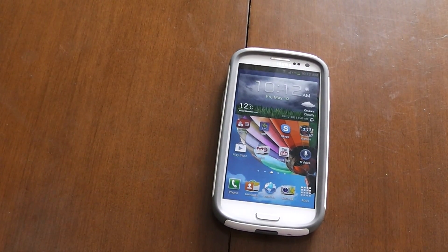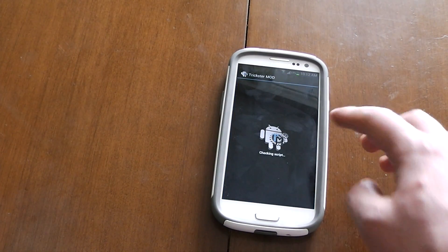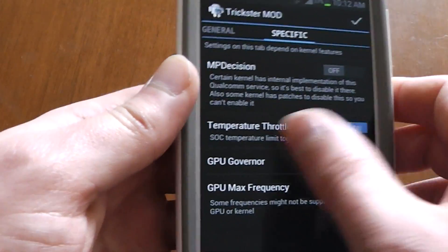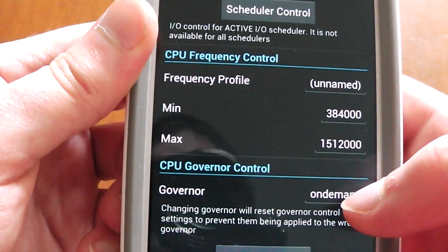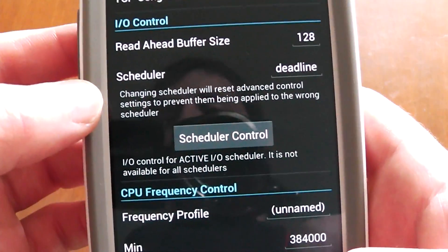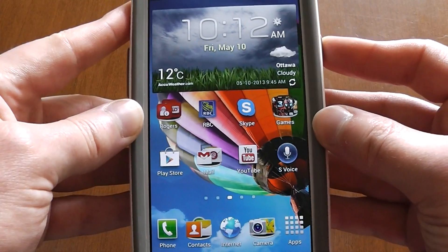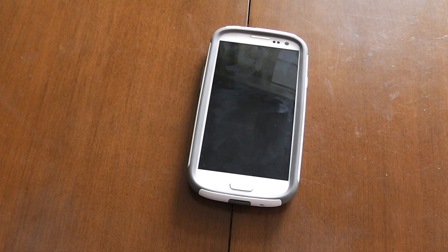I hope you enjoyed the video — subscribe guys. One last thing: in terms of the CPU governor and I/O stuff, for CPU governor I'd leave it at on-demand. In terms of the scheduler, by default it's set to CFQ — I recommend deadline because it just works better than anything else. It's deadline or noop, those are the I/O schedulers you want to use. Subscribe, I hope you guys enjoy the video, have yourselves a wonderful day — peace.